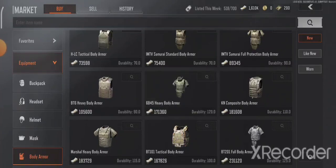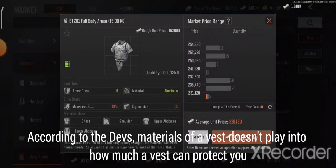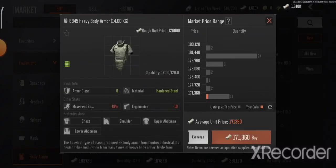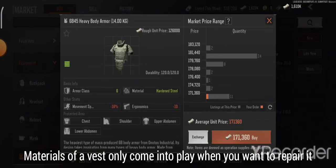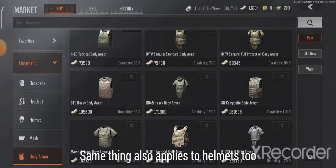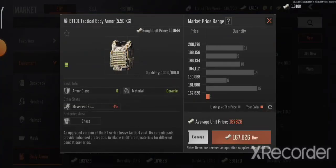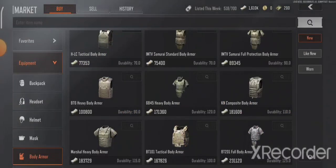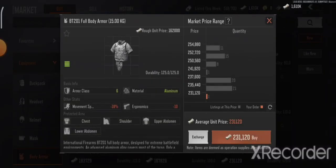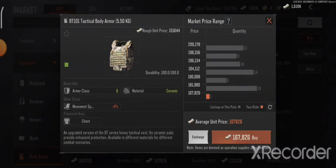One more thing: there's a misconception about vest materials. Some think vests made of aluminium — like the bt201 — are better than those made of hardened steel like the 6b45. But according to a dev livestream from about two weeks ago, the devs confirmed that all level 6 vests offer the same level of protection. The only time materials come into play is when you repair the vest — repairing an aluminium vest costs more than repairing a ceramic one.